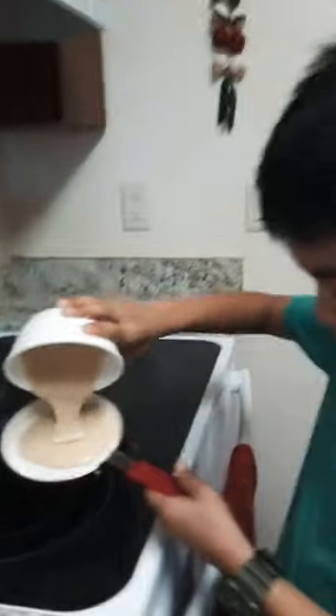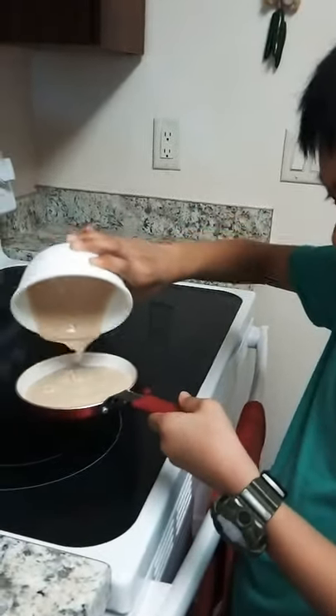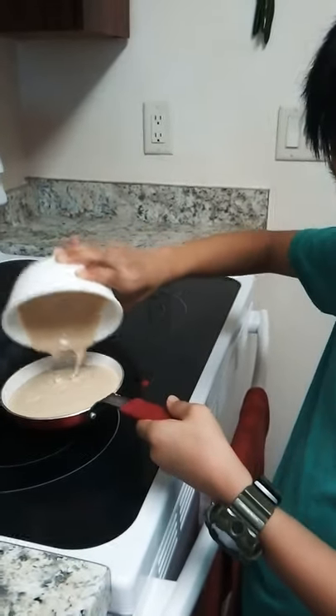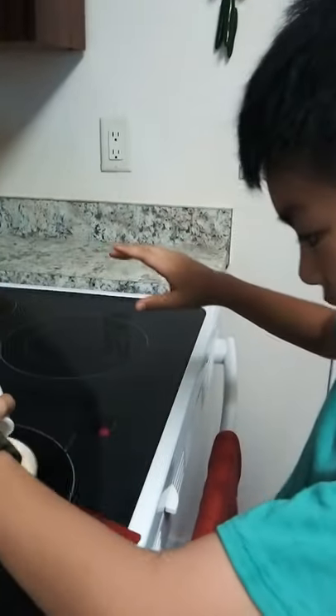When you pour it in, you want to make sure that it's not overflowing to the top, because when it gets cooked it's going to overspill and stuff, and you don't want that to happen.